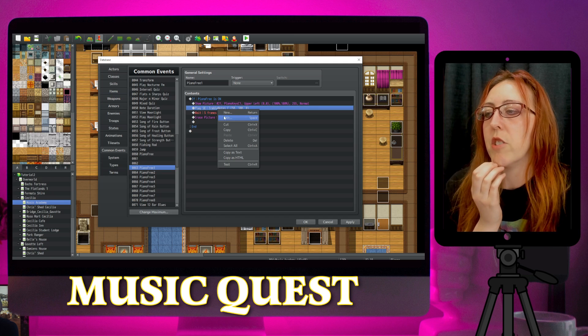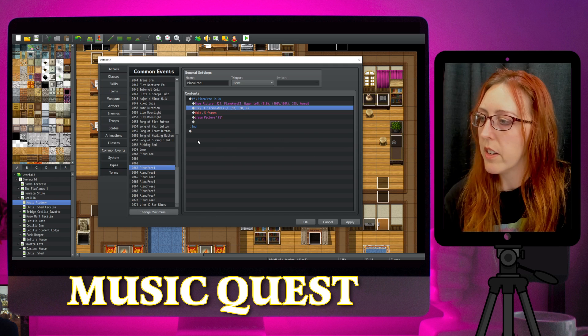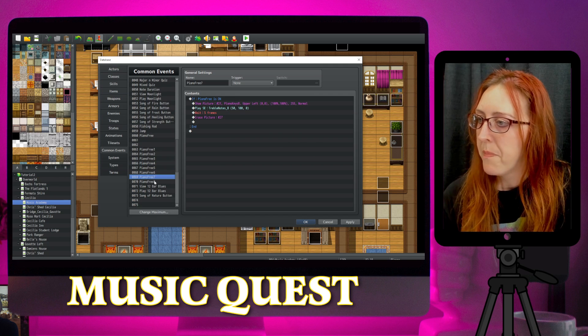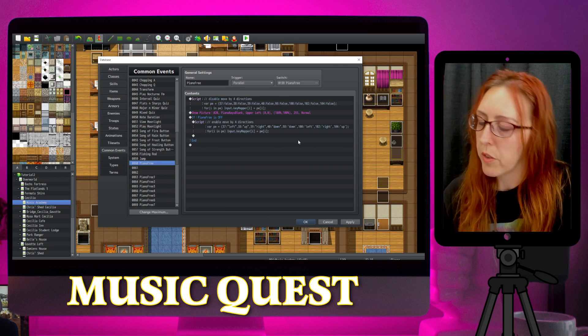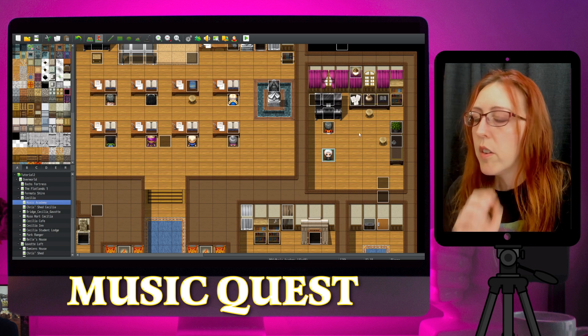By lit up I mean it just shows you another picture that makes it look like it's lit up, and then it plays a C note. Then I had to do that for D, E, F, G, and so on.